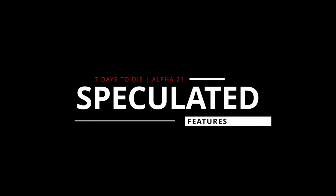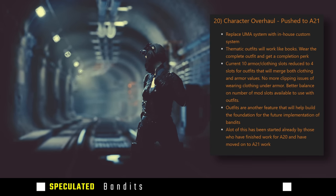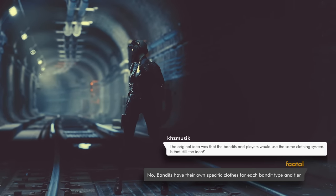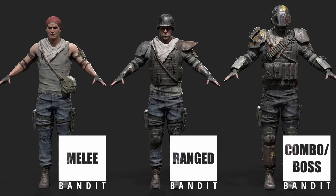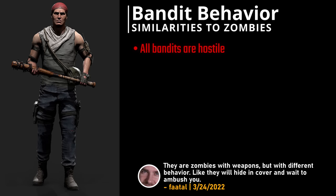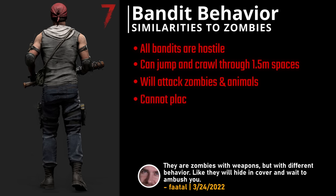Bandits have been a long-awaited feature. In Alpha 20 they didn't make the cut because of a character overhaul dependency, but that link has been removed and bandit development will move forward independently. There are plans for three types: a melee bandit, a ranged bandit, and a combo/boss bandit. All bandits will be hostile — there might be friendly bandits and factions later, but currently all are hostile. They can jump and crawl through 1.5-meter spaces, attack other zombies, and attack animals.